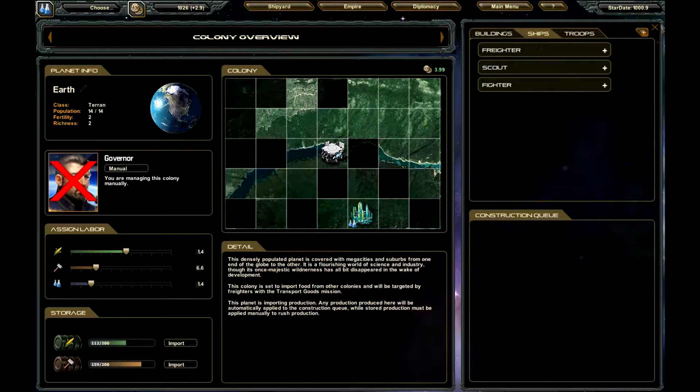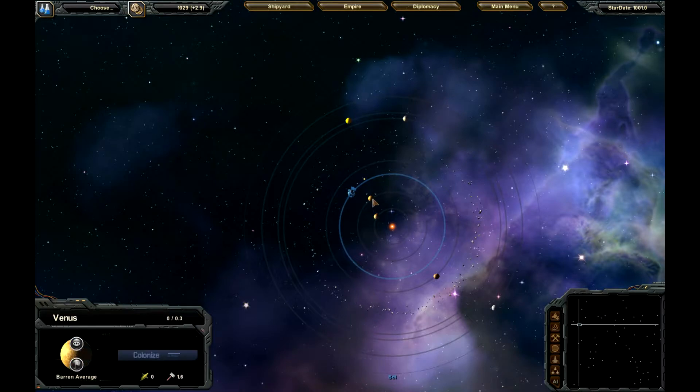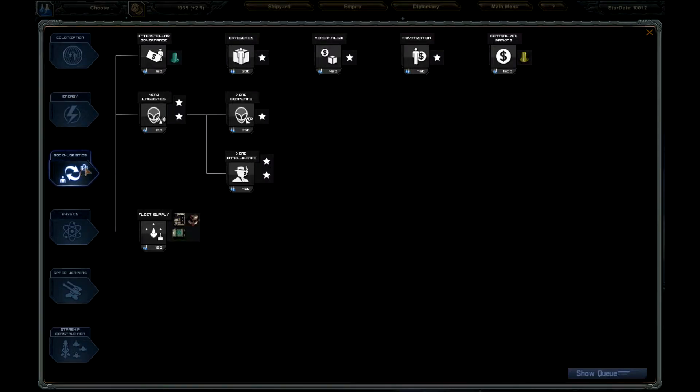What I'm going to do is start off getting these colonized — Mercury, Venus, and Mars. We're going to start off up here with Science. It's kind of like Sins of a Solar Empire, exactly what I thought. But it's a lot more interactive, a lot bigger, and stuff seems to go a lot faster.